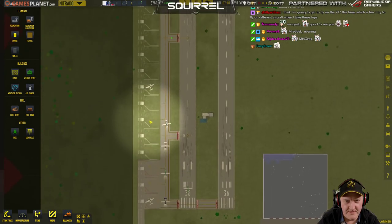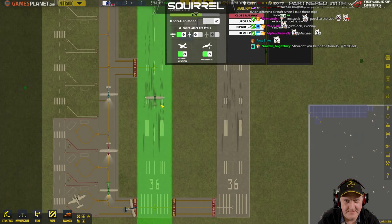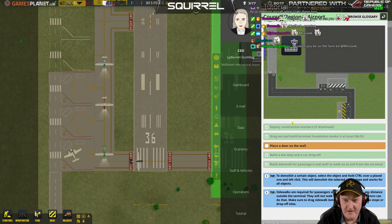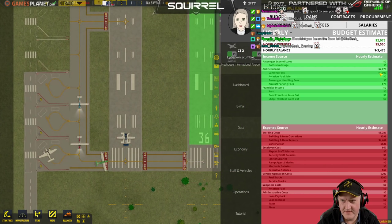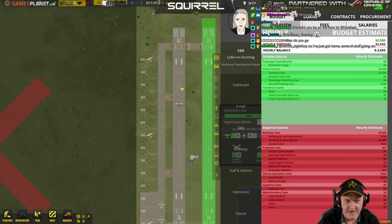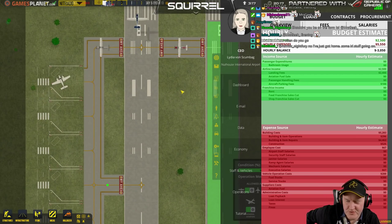Whoa, look at them all lining up. Look at that $2,000 repair bill. We're just bleeding money. So what's the economy now? Let's have a look. Aviation fuel sale: zero. Just burning money. Let's see what happens when these guys come in — I want to see how much we get for this.